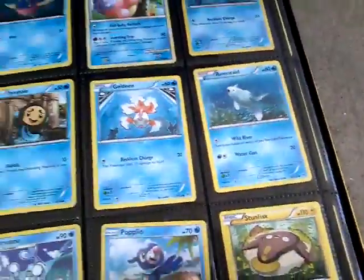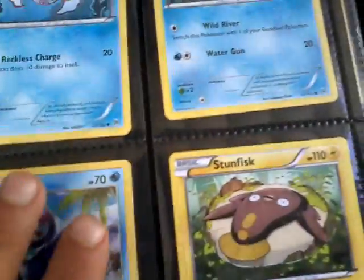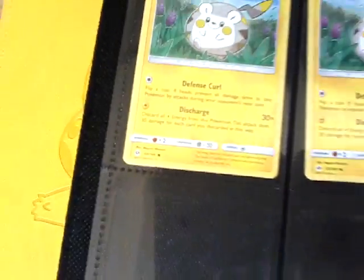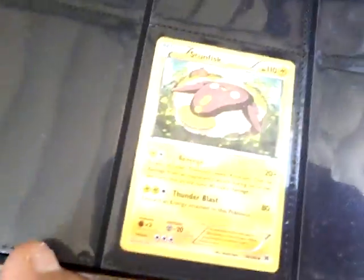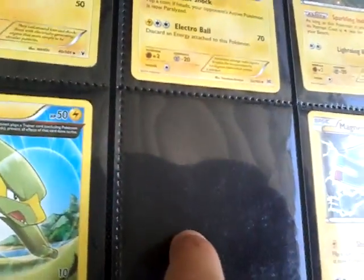Some cards have been taken out, so if you see empty spaces, sorry — I'll try and fix those up. Alright, so we're getting into the electric types, my favorite typing. Some of them are gone — I took them out to make decks. Right here I think was a Magneton or Magnemite, whatever.